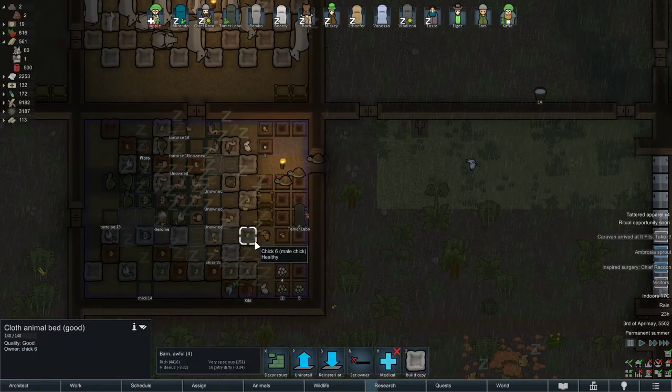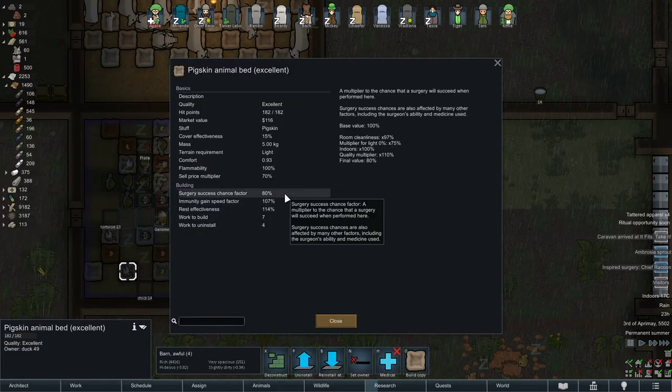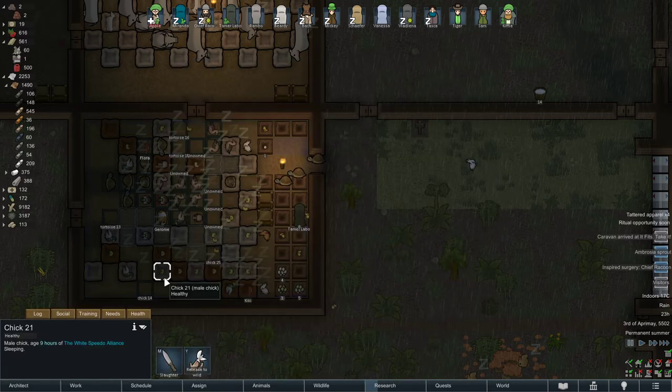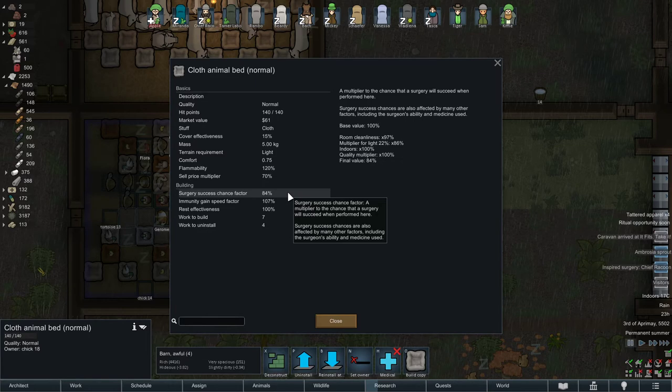Also, make sure — you see the beds — when you have the material like clothing or any type of leather — light leather, plain leather, pigskin leather — if you have a lot of excess leather, I suggest that you start making beds for your coop animals. Because when they sleep on the bed, they have a higher surgery success chance factor. On a normal bed you get 107% rest effectiveness, immunity gain 107%, but surgery success chance factor is only 84%. On a good bed it's 77%.